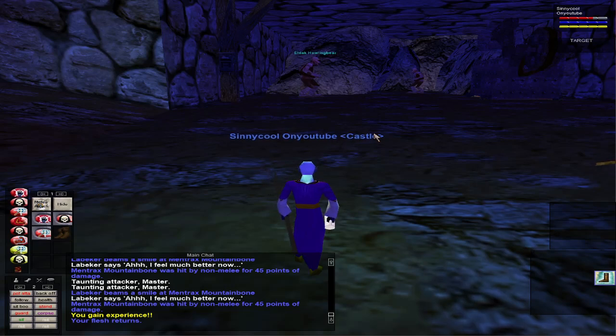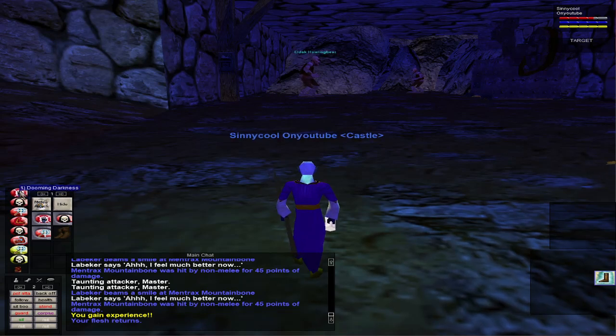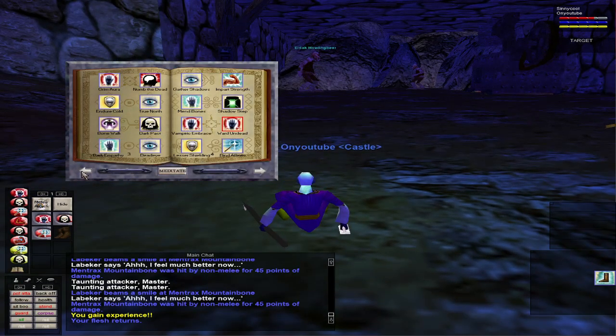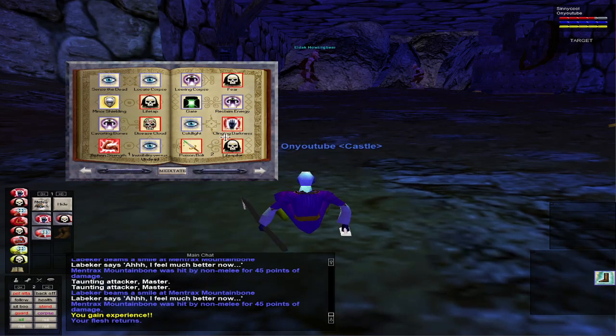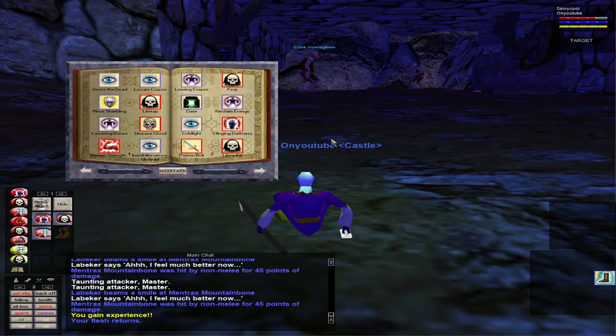What you're going to need to fear kite as a necromancer: first of all, fear — some sort of fear spell, whatever you got. I have Invoke Fear, which is one of the best fears in the game. You're also going to need a snare. Necromancers get fear pretty quickly — by level four or eight at the latest. If you're a really early necromancer you'd need fear, Clinging Darkness, and Leering Corpse, plus your pet.